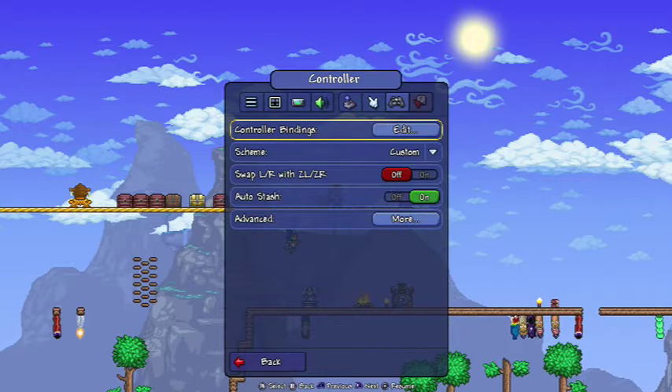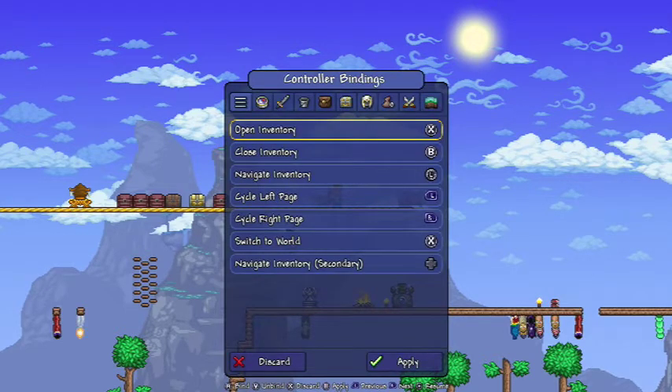Obviously you want to go here and edit. So this is the basic controls. I use X to open inventory because that's what you use in most games like this, and B to close inventory because B means back. You obviously use the L joystick to navigate the inventory because that just makes sense.